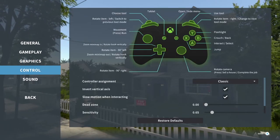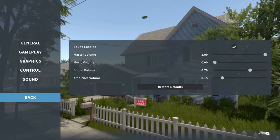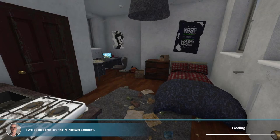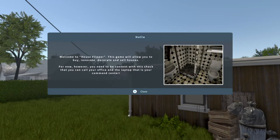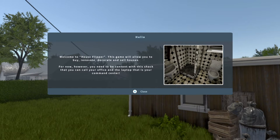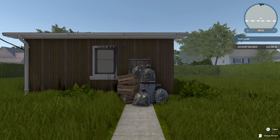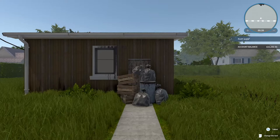You can see the controls - I've got the y-axis inverted - and in the sound options I've switched the music off to avoid any copyright issues. Anyway, we'll go back and start a new game. The on-screen message reads: hello, welcome to House Flipper - this game will allow you to buy, renovate, decorate and sell houses. For now you need to be content with this shack as your office and the laptop as your command center. In the early stages we'll be taking contracts.